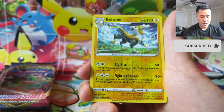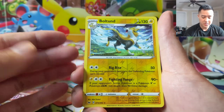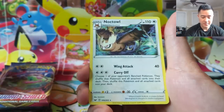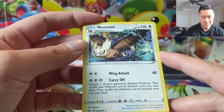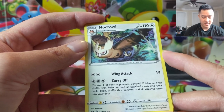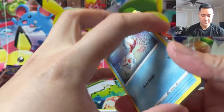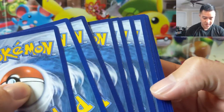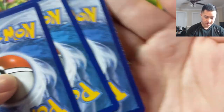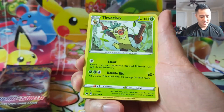Scorbunny, a Boltund — I feel like this card has potential against water type decks, it could one-shot everything or work as a counter to GX or V Pokemon. Then a Noctowl with a funny attack called Carry Off: choose one of your opponent's benched Pokemon and put them back into their deck with all attached cards. I wonder if there are some annoying control shenanigans that can be done with that. Some of these cards have noticeable edge wear, which reminds me of those Burning Shadows ETBs we've opened with terrible quality.